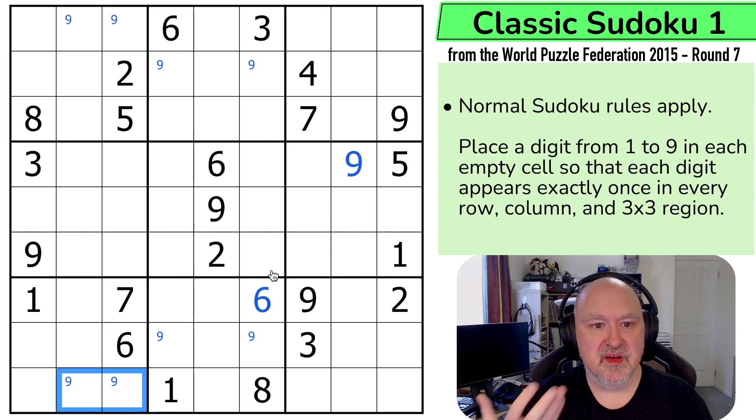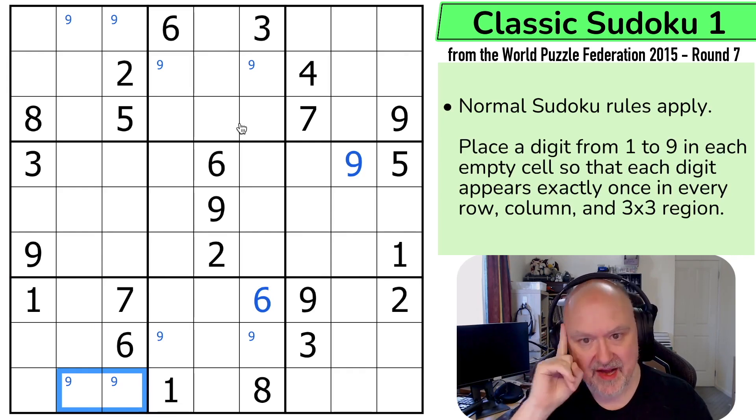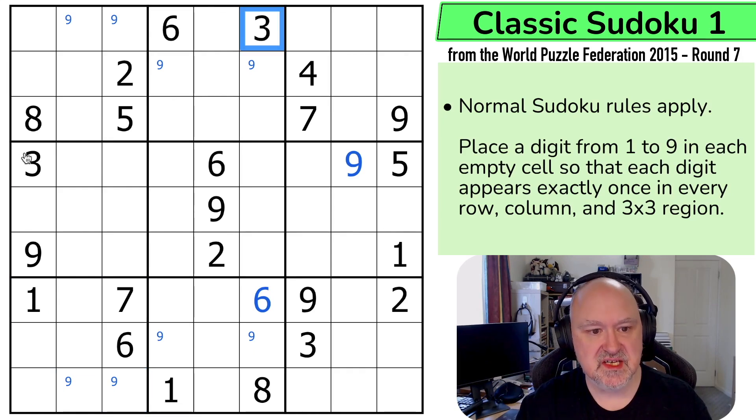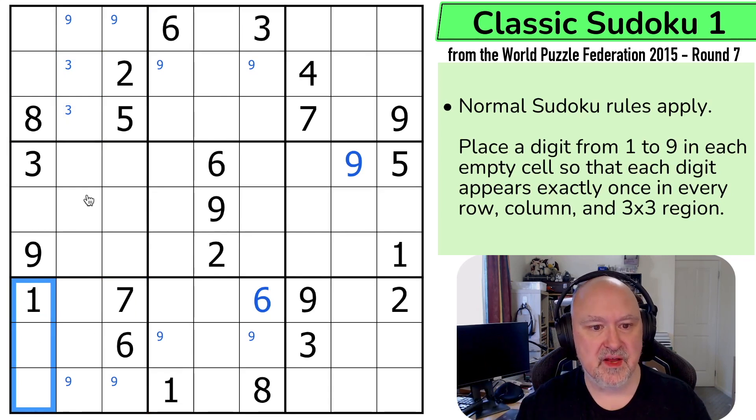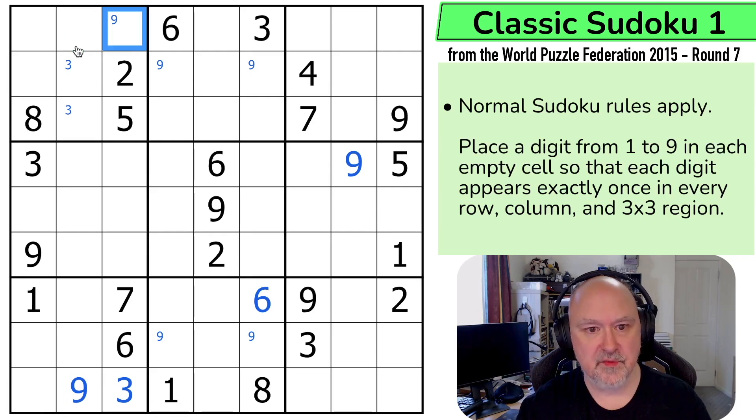I'm probably not solving incredibly efficiently, but what I'm trying to do is demonstrate the tools I'm using. I can use these threes: this three says three is not in any of those, this three says three is not in any of those, so I get pointing threes pointing down. In this box, I can't put three in those cells, and because of the pointing threes I can't put three here, so this has to be the three. I've just used the three to overwrite one of my nine pencil marks, so this has to be the nine — removing nine from here and putting nine here. My pencil marks did that work for me.